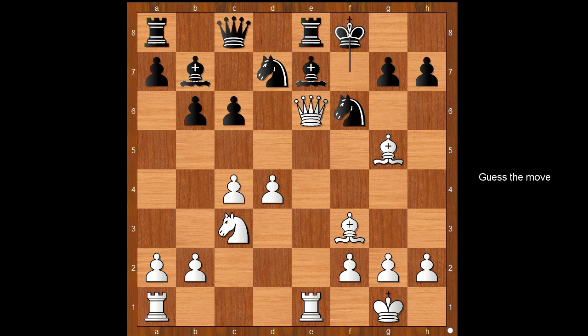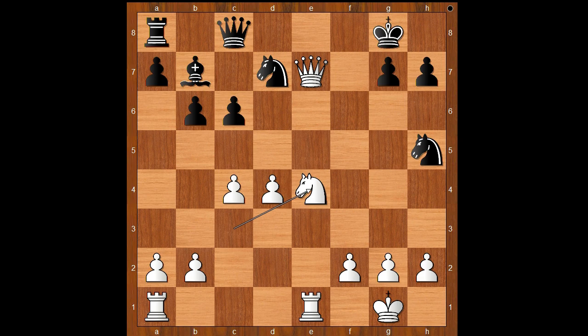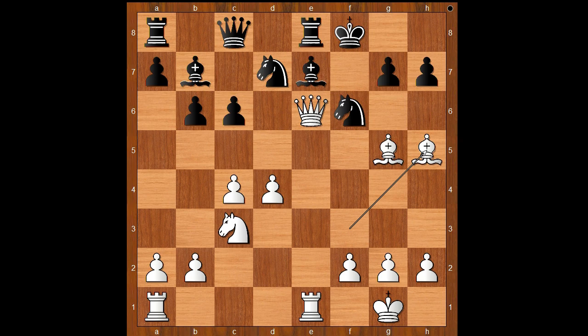Moussation played bishop to h5. Knight to e5. Let's take it back. After knight takes bishop, then bishop takes on e7. Rook takes bishop. Queen takes rook — check. King to g8. Knight to e4, and white wins. Back to our game. In this position, Pyoran played knight to e5, defending the f7 square and offering to trade queens.